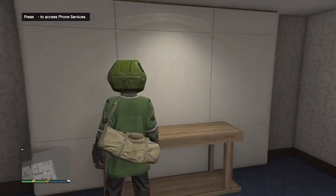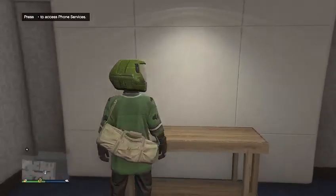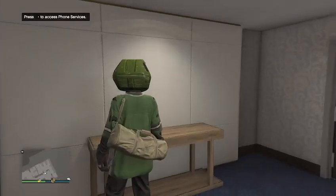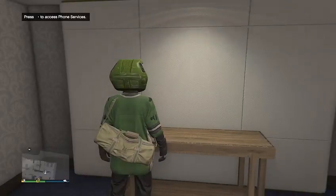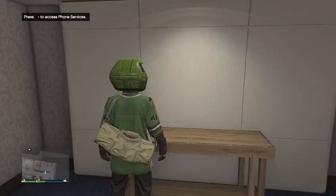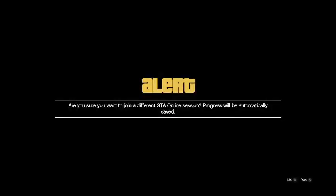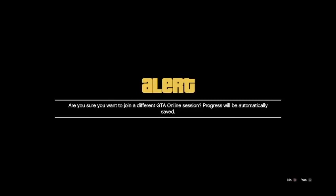Make your way over to the phone and get the option in the top left-hand corner. Press up on the d-pad to pick up the phone. Your friend just wants to invite you to join a job, or you can join off his profile. We're just going to wait for his invite. Once on the first alert, he just wants to back out and let you know when he has backed out. If you're on Xbox, press up on the d-pad and A at the same time. If you are on PlayStation, press up on the d-pad and X at the same time.